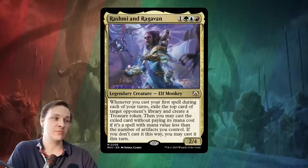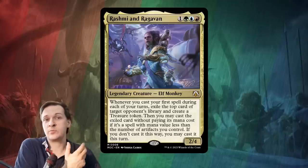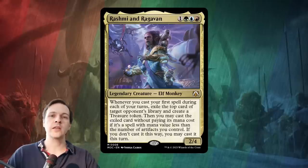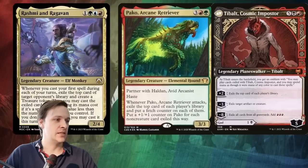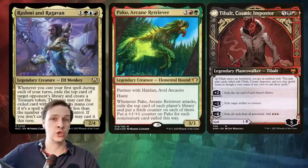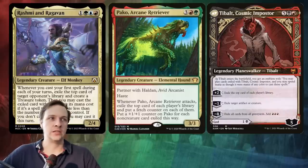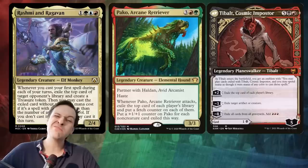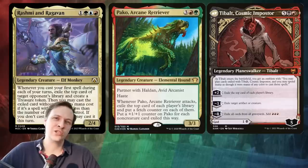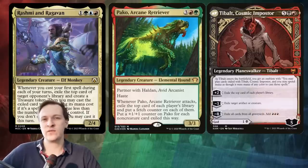Tainted Pact — that's good. Hit Underworld Breach — yeah, that's good. Or sometimes the Underworld Breach you hit with Rashmi stays in exile forever. The same thing with Thassa's Oracle as well. So there are chances you hit something good, but there are situations where you hit nothing. And that's what I really like about Paco and Tebalt Cosmic Imposter — the fact that they're hitting four things means the chance of hitting something good is actually pretty likely. I don't think you'd look at Rashmi as a value engine; a lot of the time you just aren't — you're hitting lands and things you can't use. Because you're only hitting one thing each turn, the chance of hitting something useless is pretty likely.